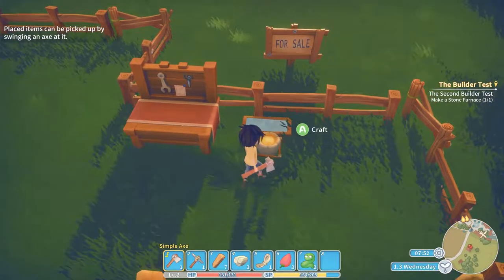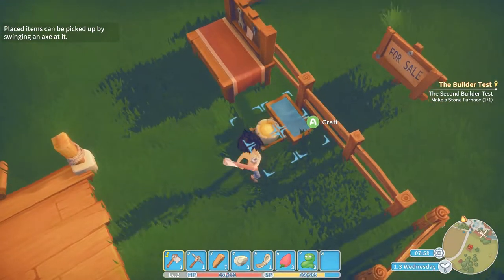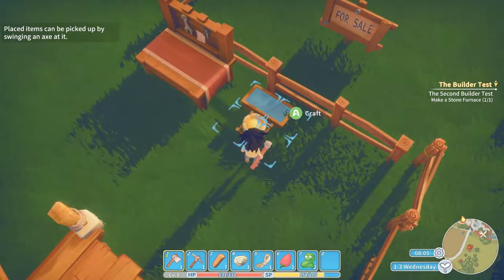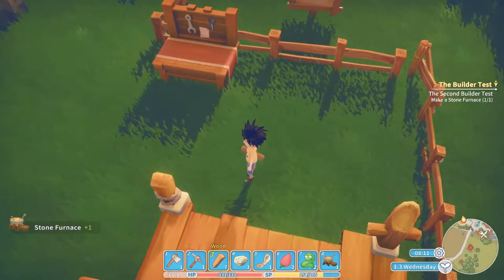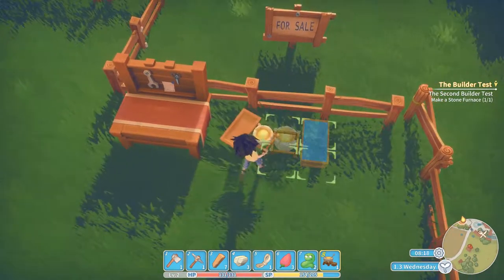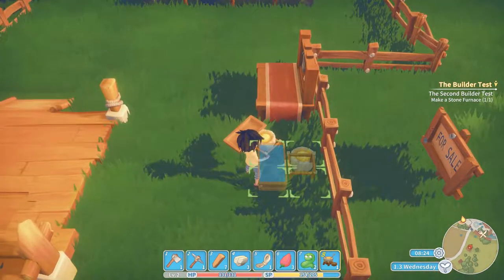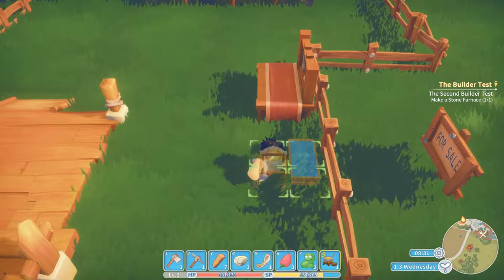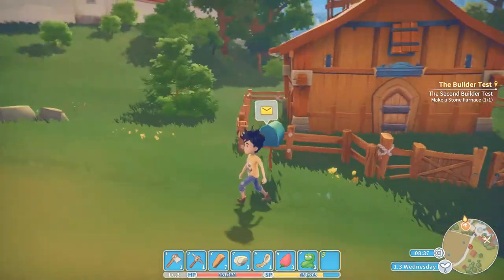Oh, that's the craft button - I forgot how to swing for a second there. Wait, place items can be picked up by swinging an axe at it. There we go, finally picked up. Let's spin this back around, just wanted to get that off the screen. Place that down and we're good to go. Let's go check out the mail today and continue the story.